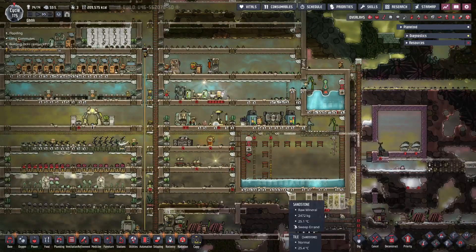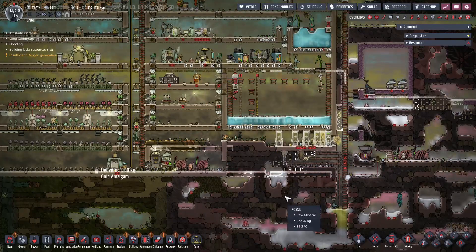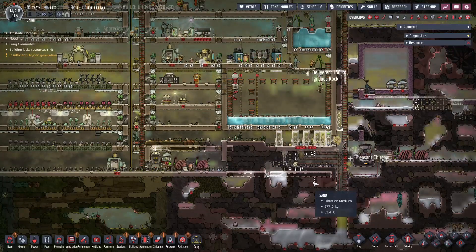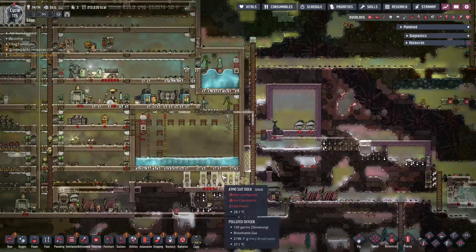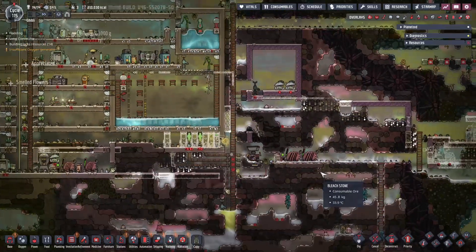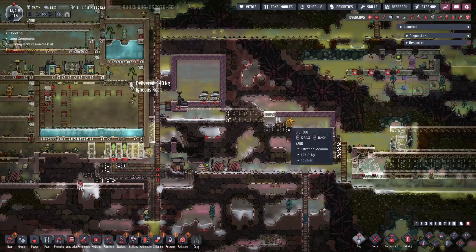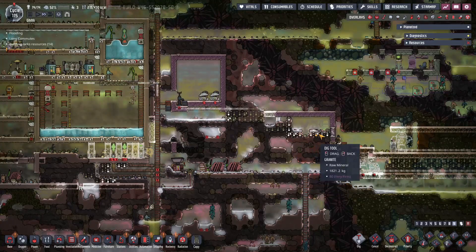29 more to go — that's going to give us like 20 Atmo suits, which is going to last a while. That's why I'm just getting them built now — early investment is worth it. We can deliver suit and deliver suit, but our biggest thing is we gotta get the oxygen sorted.